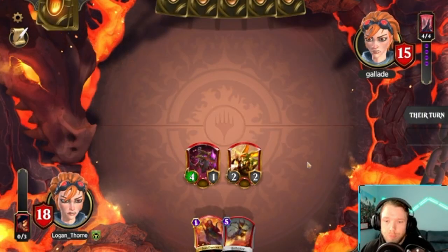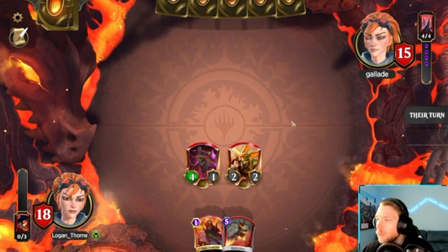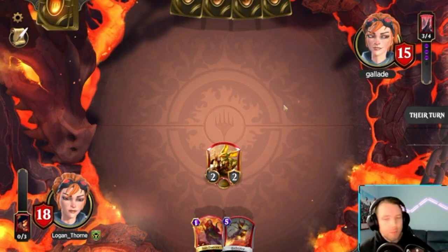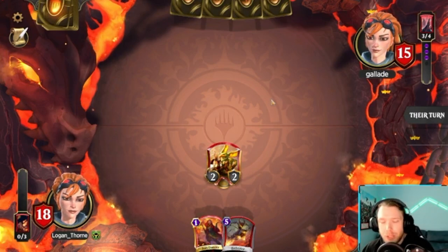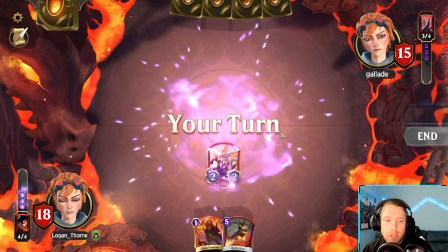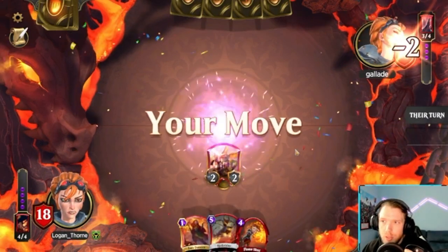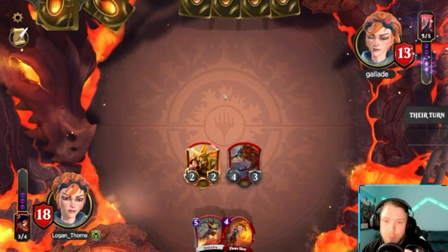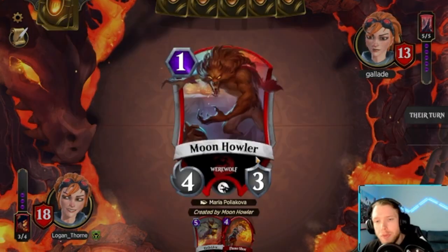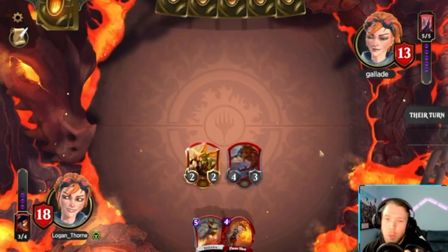If I don't topdeck something to play, I can just play this and pass, and I'll have a 4-3, which isn't the worst thing. I think Shock is kind of underwhelming for an event like this, because people are just going to have a ton of creatures trying to proc Gideon, and it's not putting points on the board. Let's attack. Let's just play this and pass, and hopefully they don't have some kind of weird trap. I don't think I've ever actually flipped this thing.